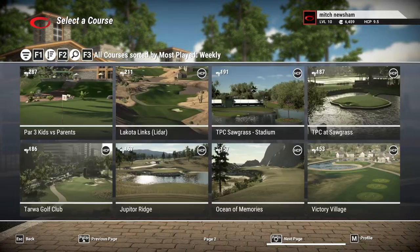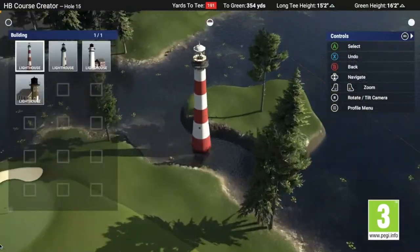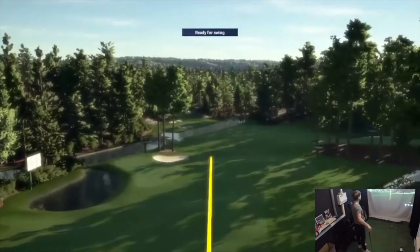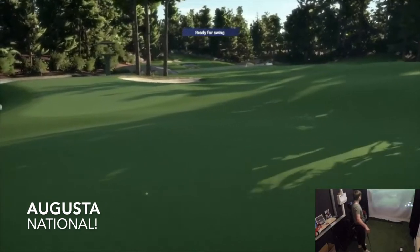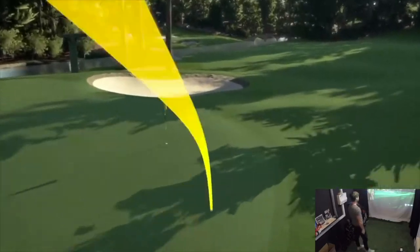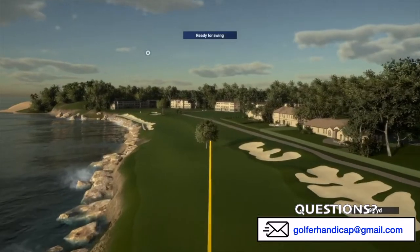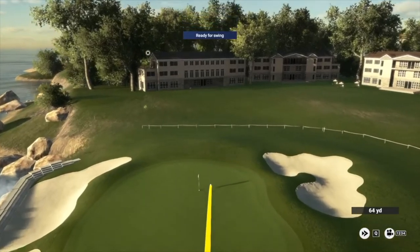When it comes to courses you can play, the Golf Club literally has hundreds of thousands. This is due to the build-your-own golf course capability of the software, which allows anyone in the world to design and create their own course and upload it. There are creators who have created literally thousands of real-life golf courses from all around the world extremely accurately, using LiDAR technology to recreate world-famous courses to the exact same hills, undulations and tee positions. So whether you want to play Augusta National, Pebble Beach, or any course on the PGA Tour, there's a high possibility you'll be able to play it.